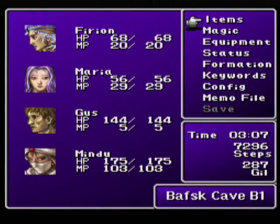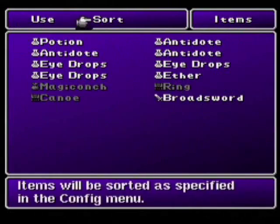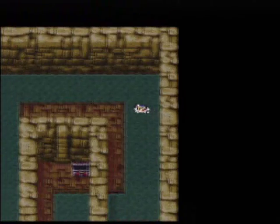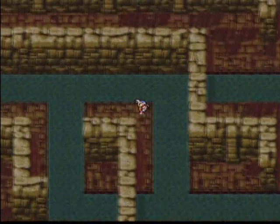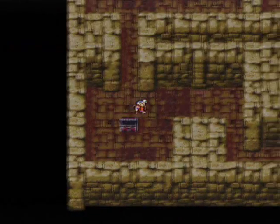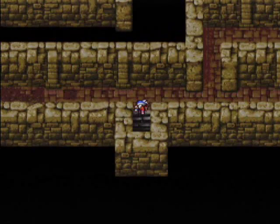There's a longsword in this first chest, which gives Fryan two longswords, improving his damage a little bit. Down here in this chest is a longbow. Nobody's a bow user, but if somebody were, there'd be an upgrade for them.